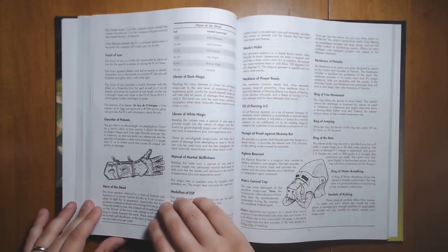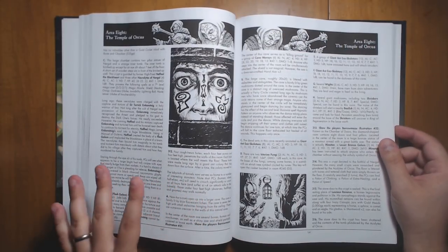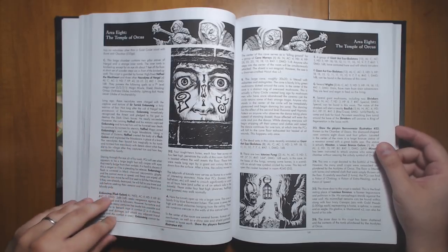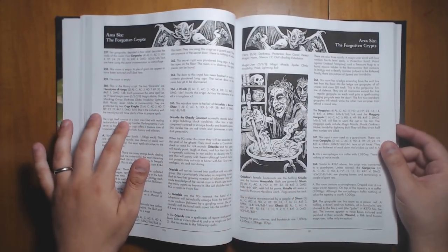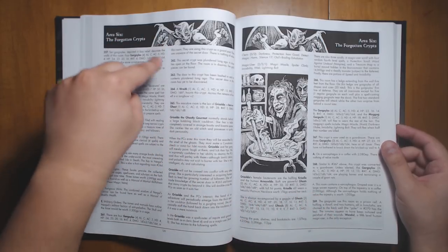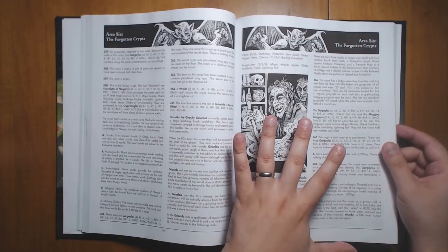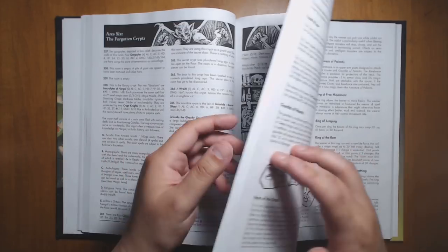One thing I really would have liked is little mini maps on the room description pages. When we looked at the pages with the barrow mounds, they did have little mini maps for each one that needed them. But in the main dungeon, if you look at any particular page of rooms, you have a whole bunch of rooms but you're going to have to refer back to the main map each time, because there's no picture of where a room is in relation to the ones around it. I think that's a big misstep that would have dramatically improved playability. However, if you just print out the maps and have them off to the side, it probably wouldn't be that big of a deal.